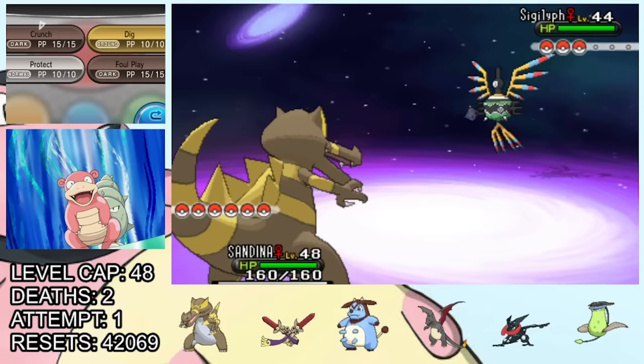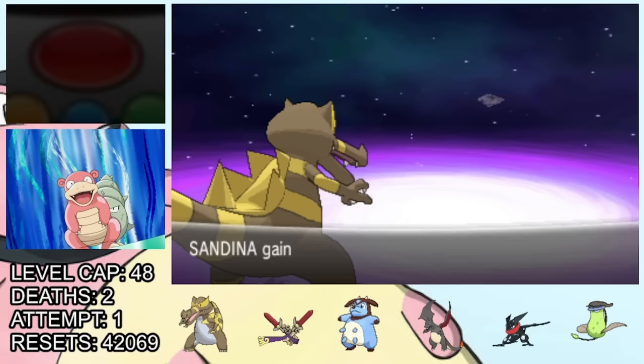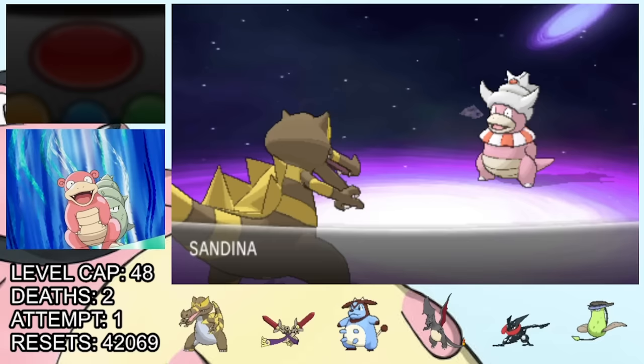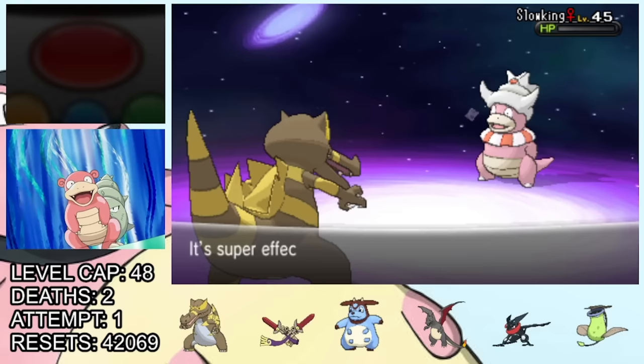She leads with Sigilyph, so we lead with Krookodile, who takes it out in one hit from Crunch. Naturally, the Water-type Slowking comes in after this. But it is still part Psychic, so we get some juicy damage off with Crunch — not quite enough to take it out, and it manages to land a really annoying Yawn on us. But the next turn we stay in, and even though it got healed, it still goes down to the next Crunch.